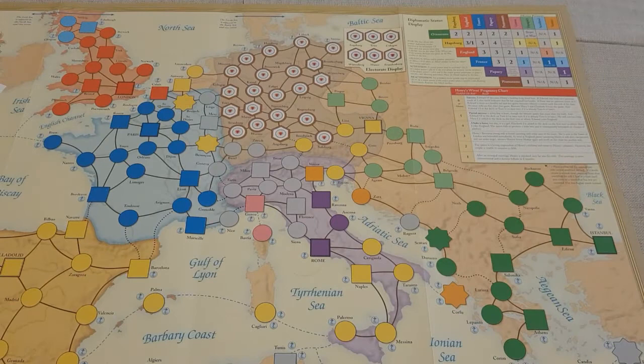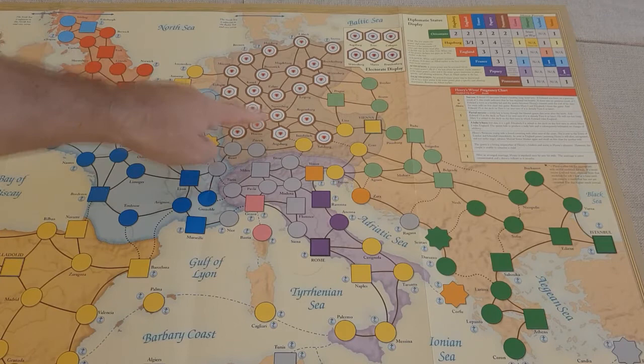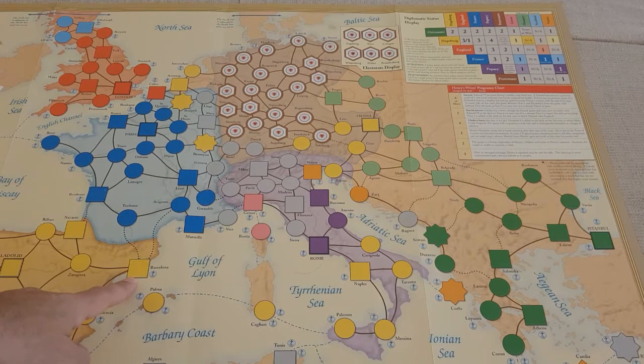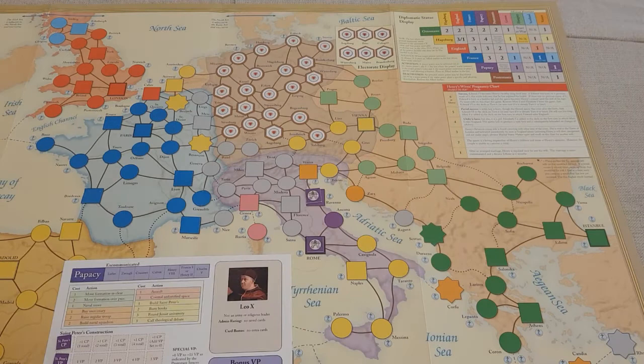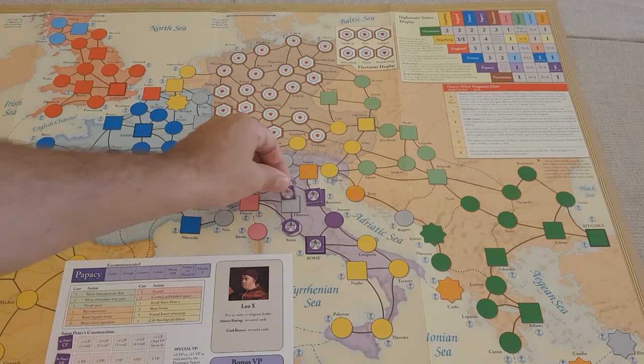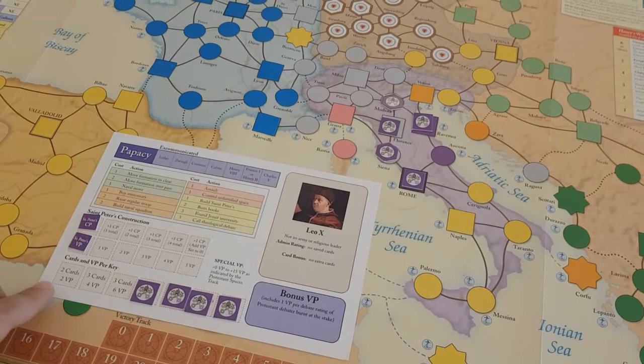Looking at the map, there are four different types of spaces. The circles are regular cities. The hexagons, present only in Germany, are called electorates. The eight-pointed stars are called fortifications. The most important territories are called keys — they are squares that are both fortified and politically significant. We use hexagonal control markers to denote control of spaces that are not keys, and if a player were to conquer a key like Florence, a square control marker is placed on it.